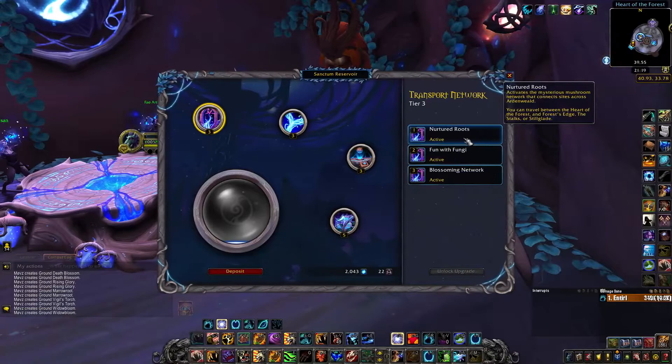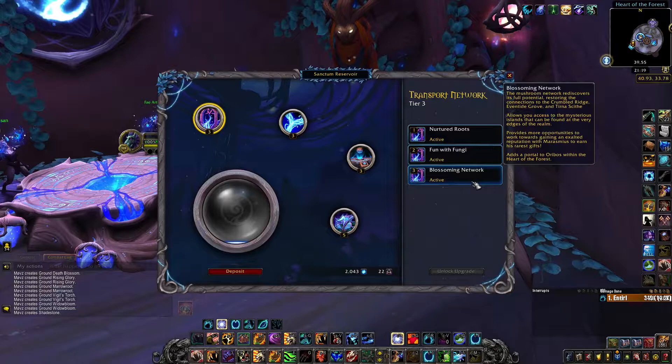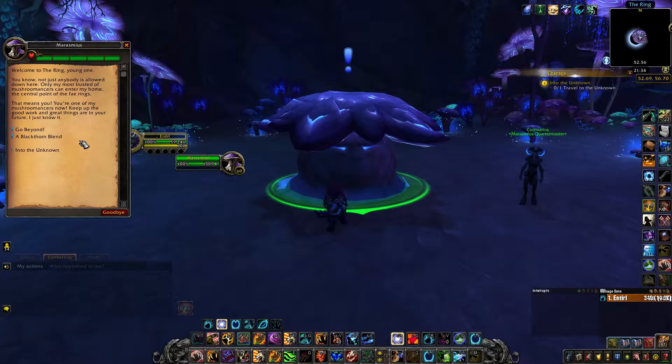So let's get into some info. Unlocking the reputation requires you to have gained at least rank 1 with the travel network and done the questline for it. This will only give you 1 daily quest, rank 2 will give you 2, and rank 3, 3 quests. I strongly recommend gaining rank 3 before starting on this grind, as the effort you put in doing 1 quest will be the same as 3. These quests are extremely quick and easy and will take you less than 5 minutes to complete entirely.